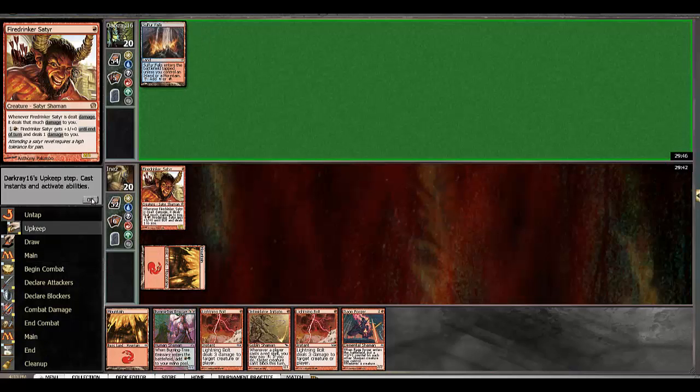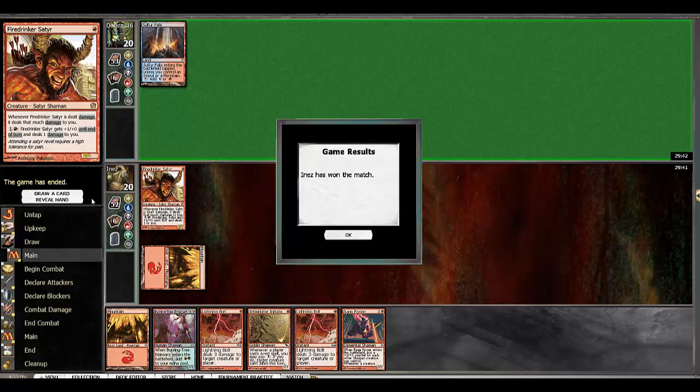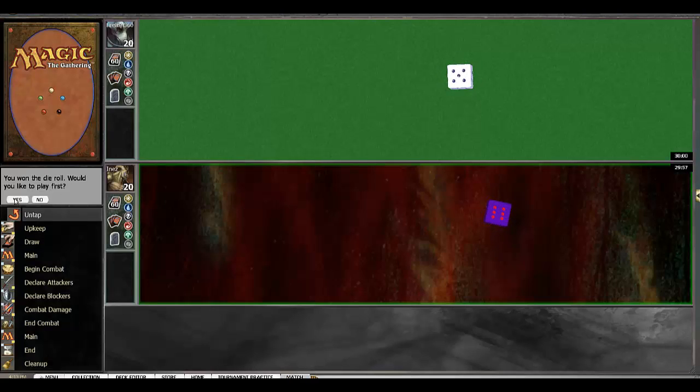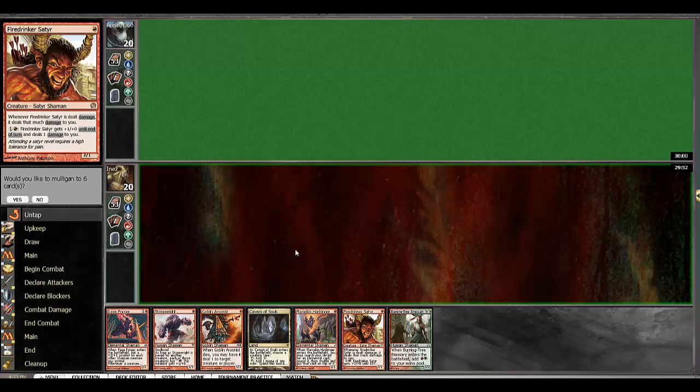Started off with a satyr. One lander seems a bit too dangerous, although if we get our second land we're golden. 21 remaining lands in deck. I guess we try it. I'm not happy about it.